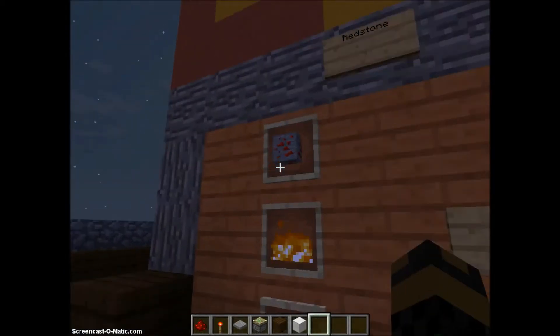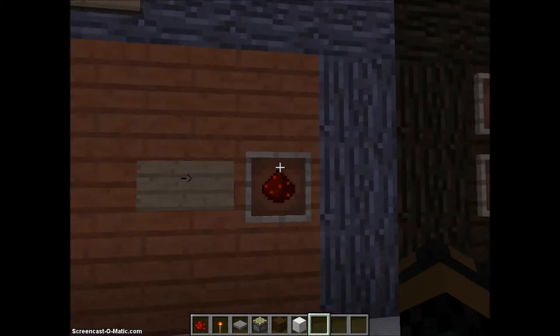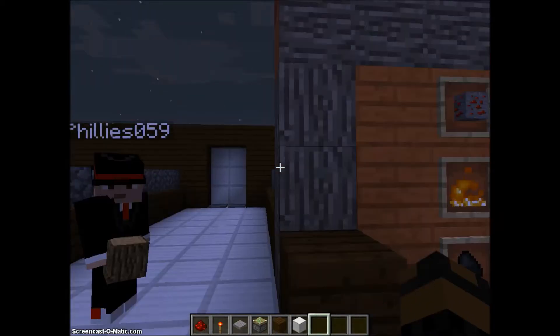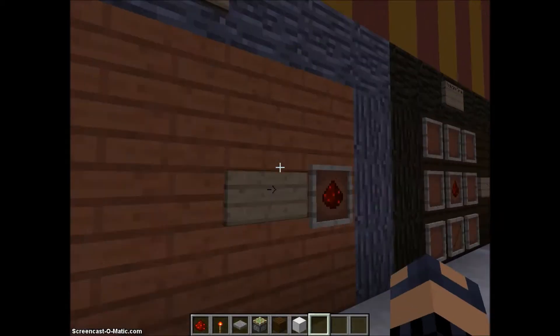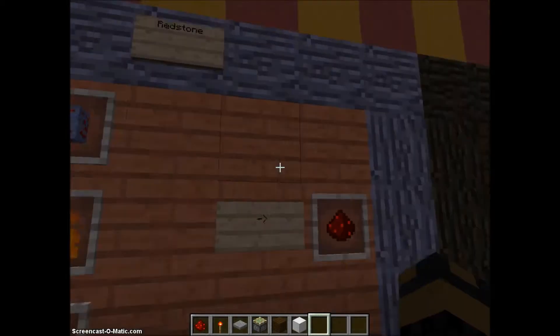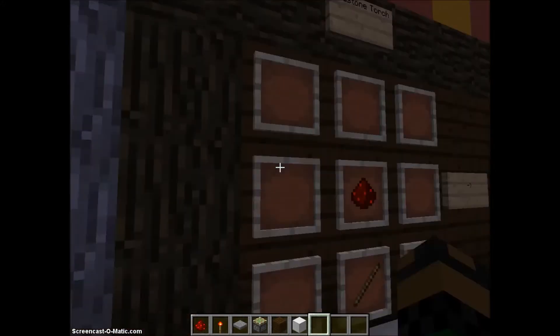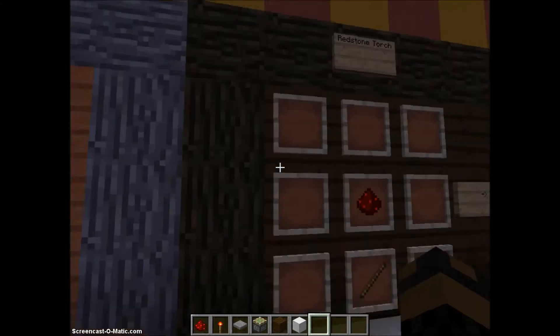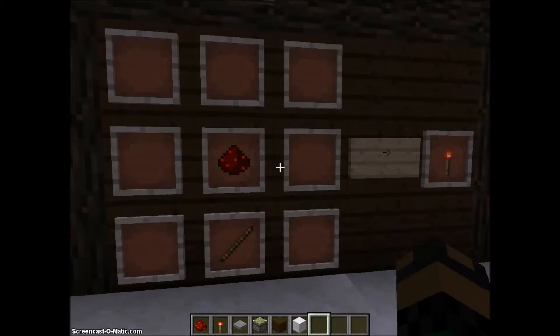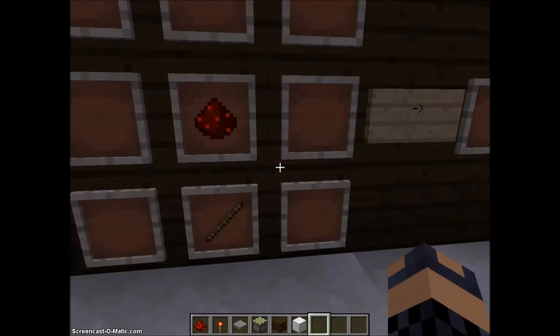Obviously if you're in survival you're going to have to smelt down some redstone ore to get redstone. I just made this in creative, but if you were in survival you would have to craft or smelt the redstone ore down by going mining. You smelt that to get redstone.